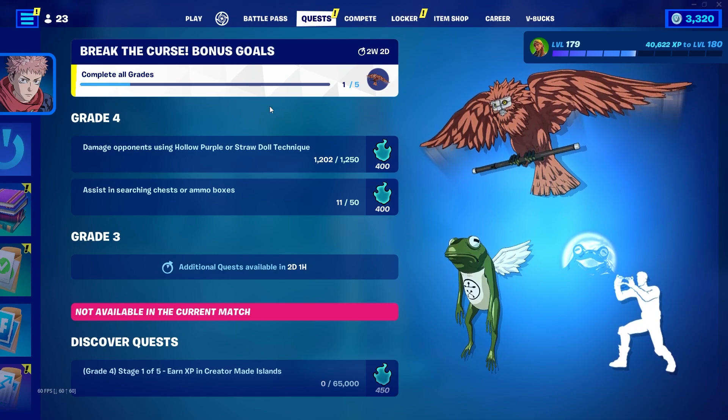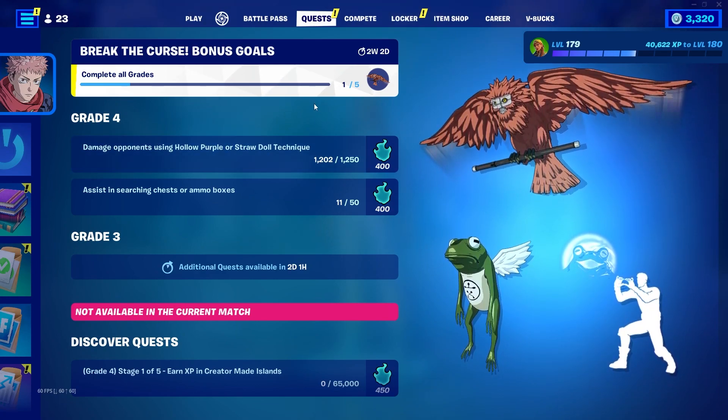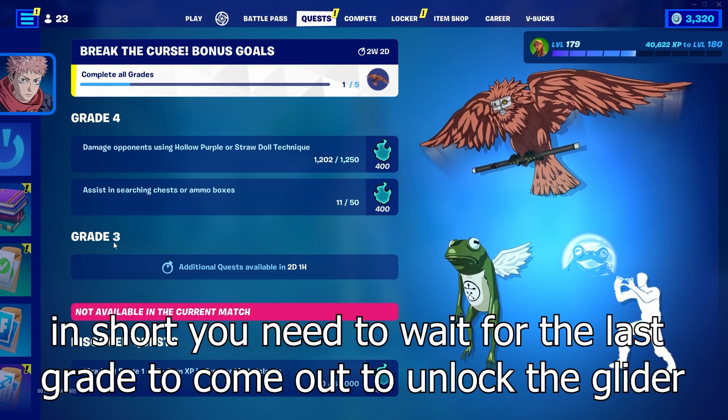So you need to complete 5 challenges of grade 4 in order to get the first sorcerer grade, and most likely it will again be 5 challenges of grade 3, then grade 2, then grade 1, and so on until you complete all the quests and collect all the grades. This is how it works and you will finally be able to get the glider.